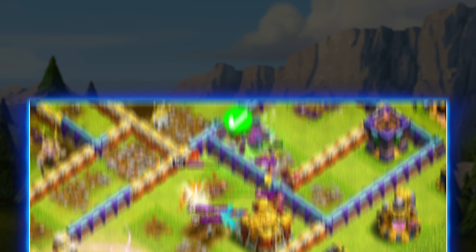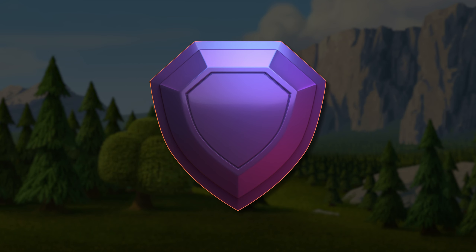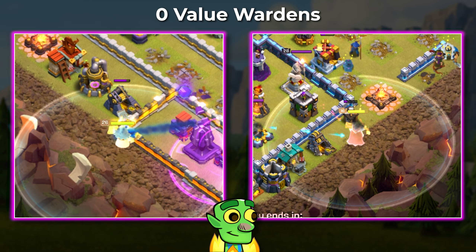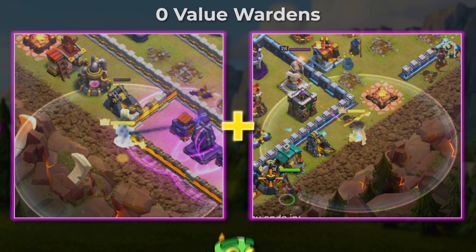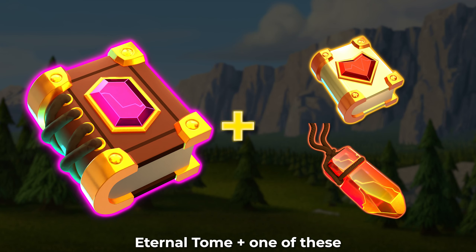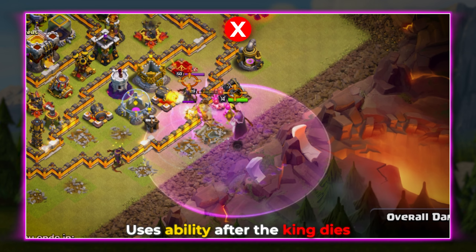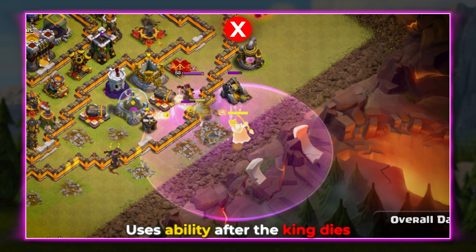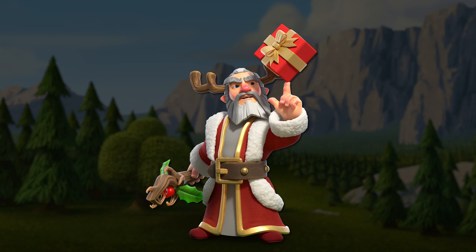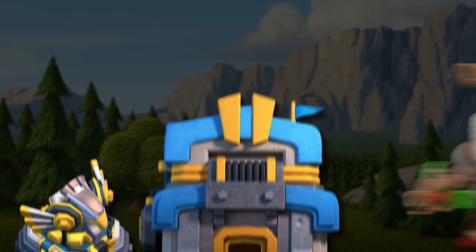The next most misused hero is the warden. If you are good at the game, you understand this is definitely the easiest hero. But noobs have no idea how to use the warden. Assuming you are using the basic hero equipment, understanding when to use the warden's ability is going to be the key to success. I can't tell you how many times I see people save their warden ability for the next attack or use it right after all the troops die. Timing with the warden ability is really dependent on the attack you are using and what town hall you are at.